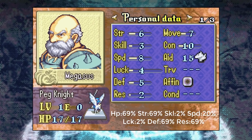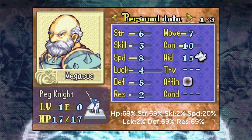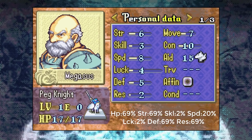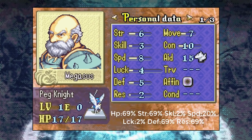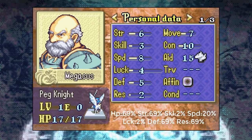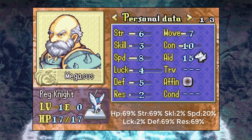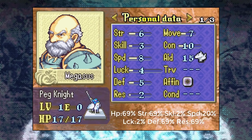Megasus has very good rescuing potential with a 15-8 build — he can pick up pretty much anyone — and he's still a flyer. He has very good strength, defense, and resistance, so he'll turn into a tank. The problem with a tanky Pegasus is that triple effectiveness on bows means he's going to die to arrows no matter what. Even with capped defense, steel bows will still shoot him down. In FE7 where bows only do double damage a tanky Pegasus could work, but not here until he gets a Delphi Shield much later.